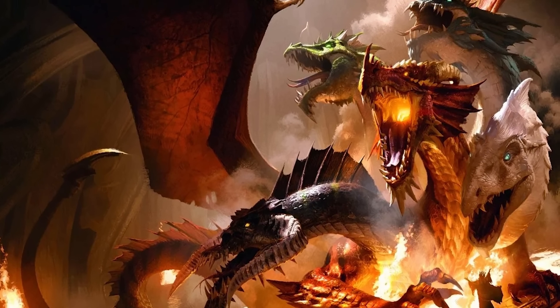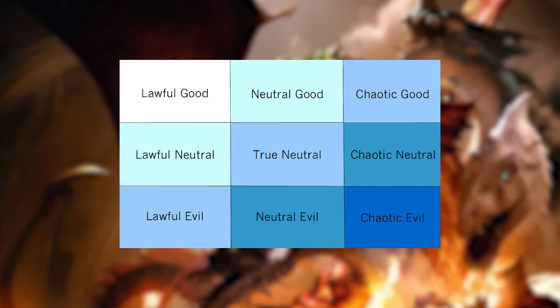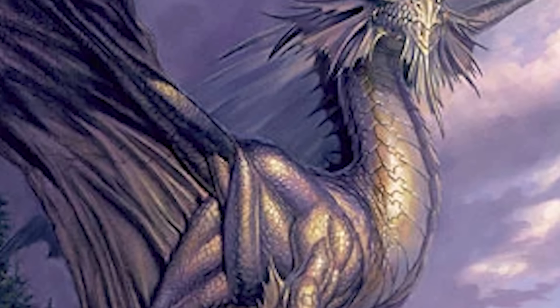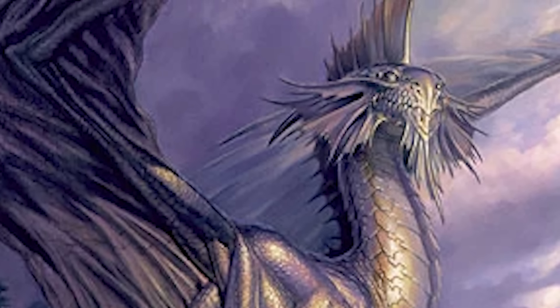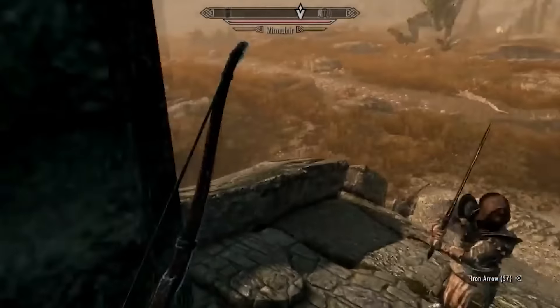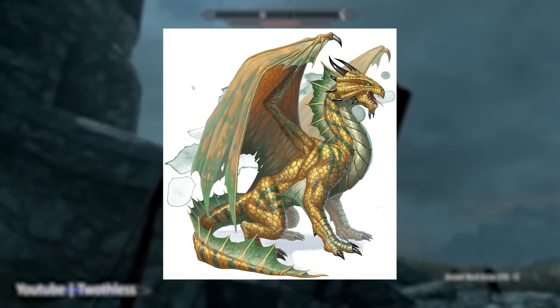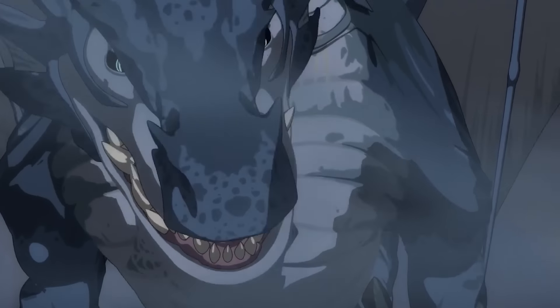A big deal is made about how frilly they are, but 90% of D&D dragons have frills, so sure. I found somewhere that they smell like rain, which is a weirdly intimate detail. A big deal is also made about how smart they are, but the adult one has the exact same intelligence as gold dragons, bronze dragons, and blue dragons. The text does say they're particularly smart, so there's that.